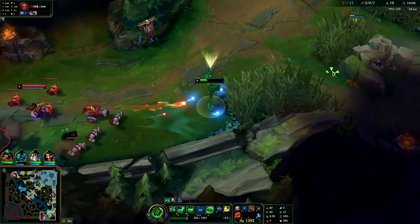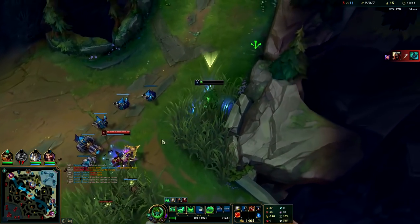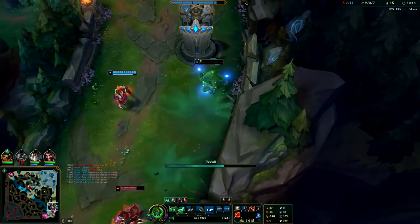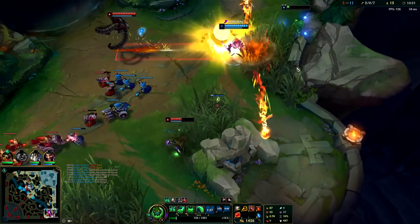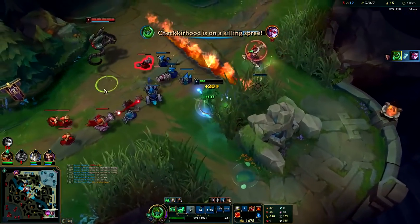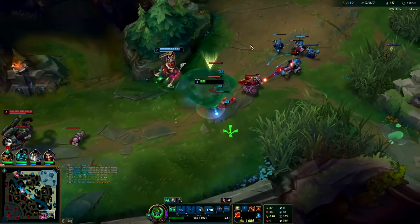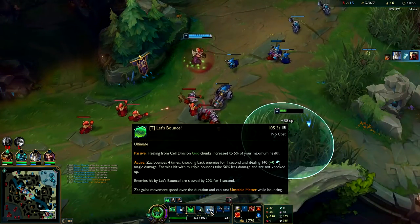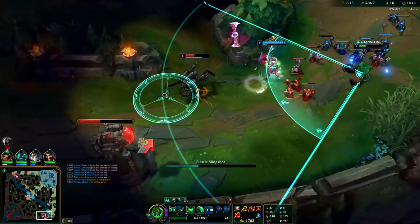I'm going to E away — unless she has Flash she can't get me, and I also have my passive. That bush is warded. I ulted her away like an Alistar — she Flashed too. She's dead. Knock her up — I still have passive, they probably don't even know it. Your ultimate knocks them away pretty far — right as she got close enough I ulted her; it's like half an Alistar headbutt.